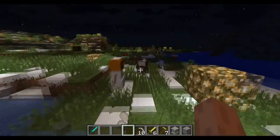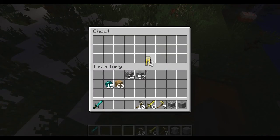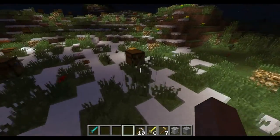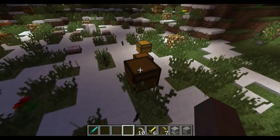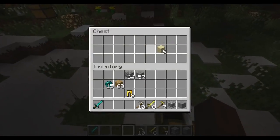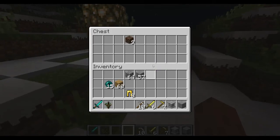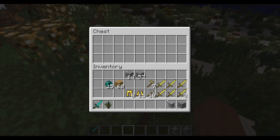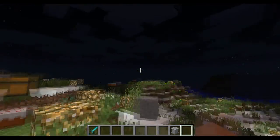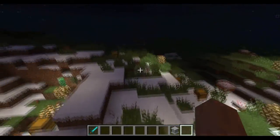Some of the things that the Pandora's Box gives you can be really useful, like the glowstone here and even the chest that spawned, which actually gave me tons of armor and swords which could last for days.